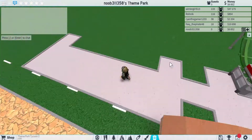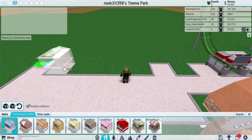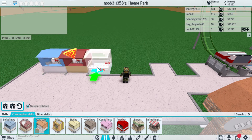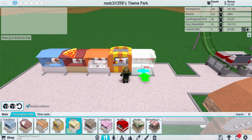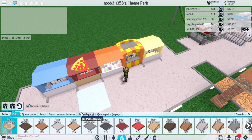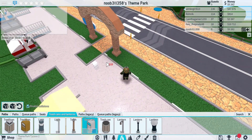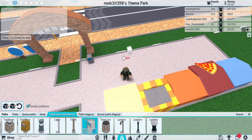Now that you have those, you gotta make a food area. I suggest getting like cheap stands — you know, that type of food stand. And then you really need trash cans, because otherwise your park rating is not very good. So put trash cans every two spaces.